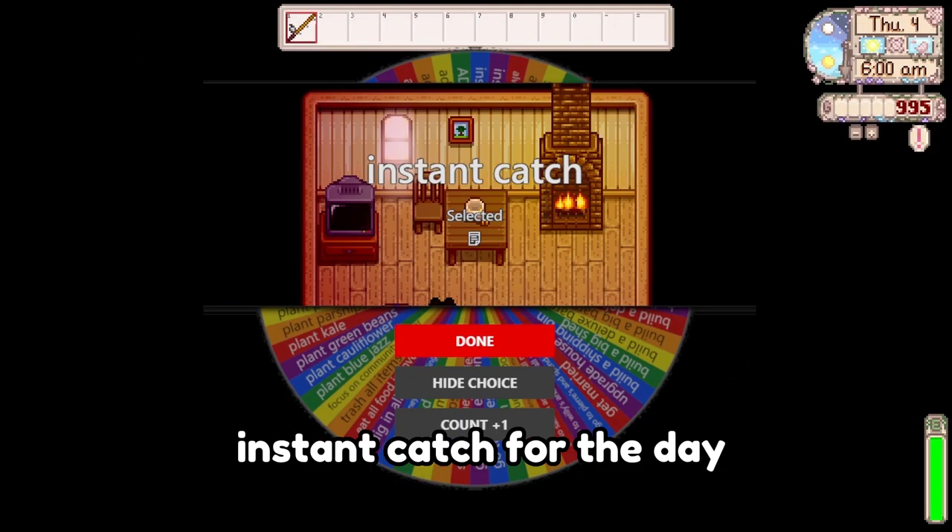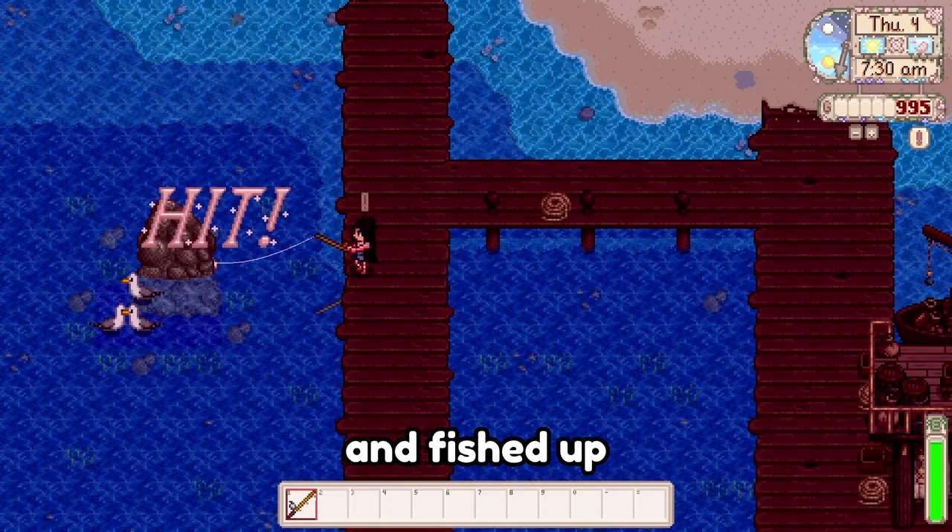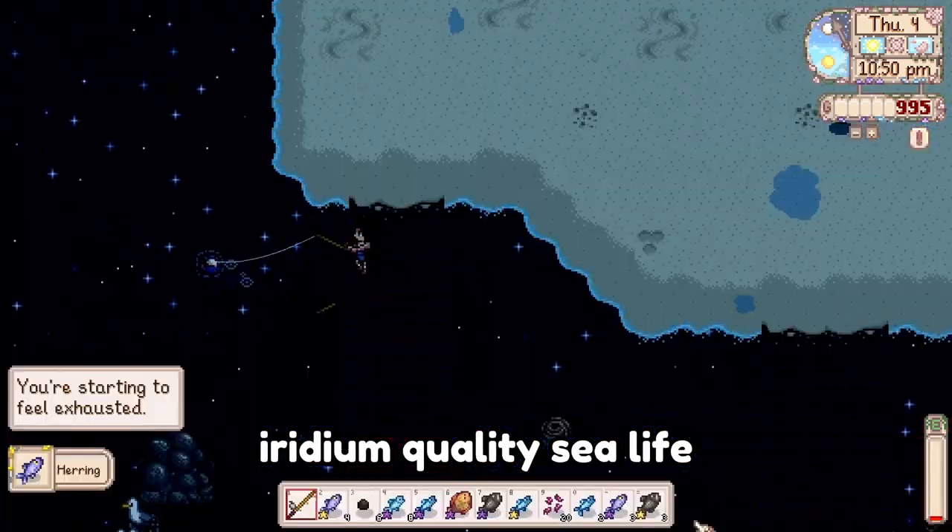The next spin rewarded us with instant catch for the day. With that lucky power-up, I headed down to the beach and fished up a handful of iridium-quality sea life. I got to level 2, 3, and 4 fishing, and made some decent money.